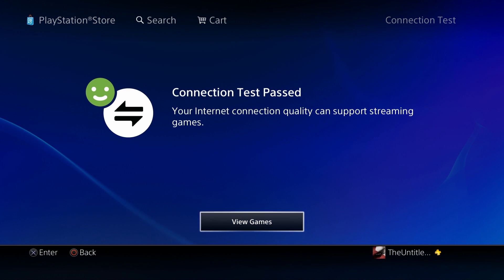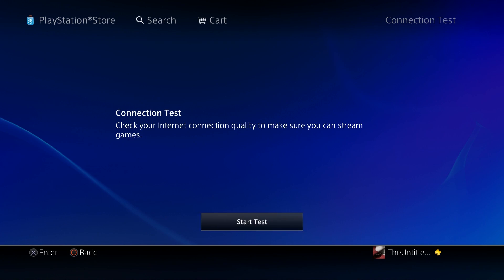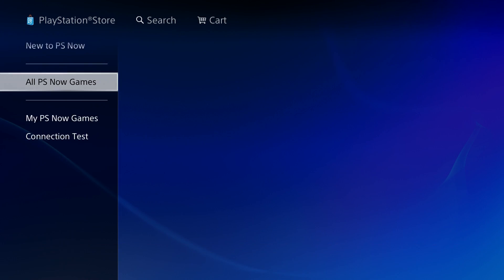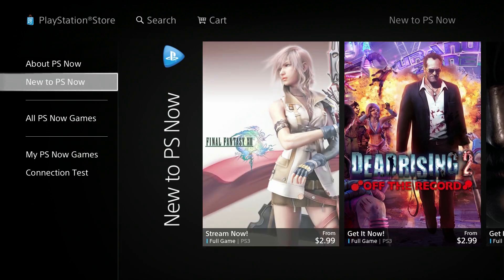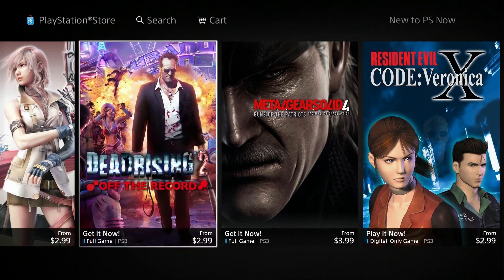We're going to go over the pricing for all these games as well. My connection test has passed. To see the games that are available or what's new on PlayStation Now, you go to new to PlayStation Now and it will show the most current games just added to the servers.